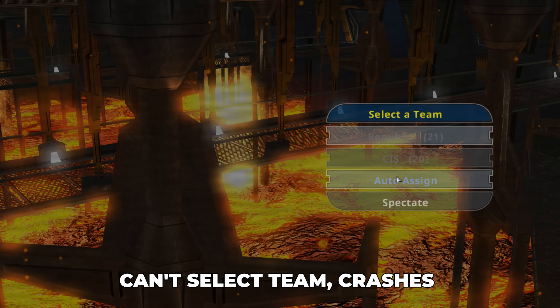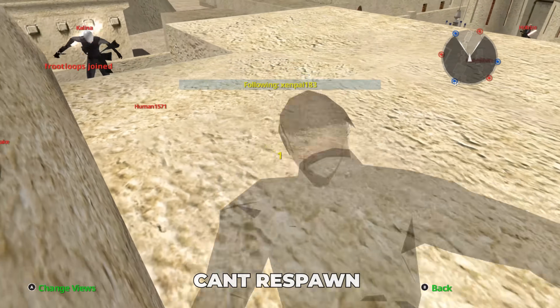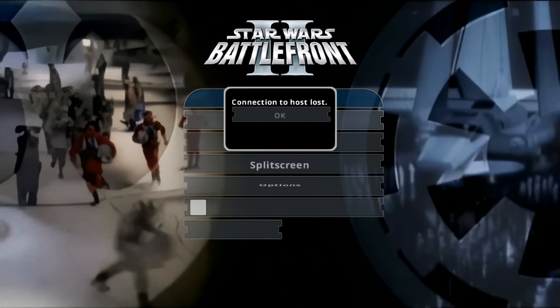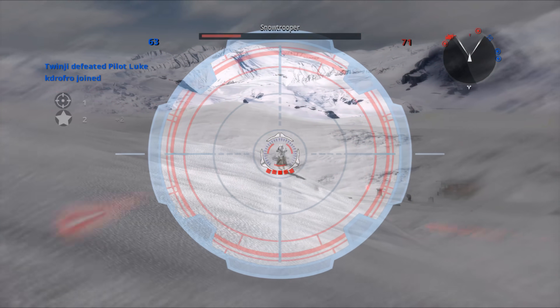There are so many bugs, I could honestly make a 30-minute video just talking about them alone. From not even being able to respawn in the Heroes vs Villains mode, to the official dedicated servers — if the host leaves, that's right, it's peer-to-peer — once that host leaves, it crashes the entire server. Upon launching of the game, there were only 3 official servers.